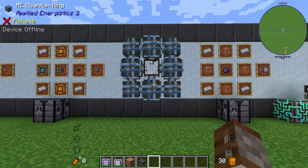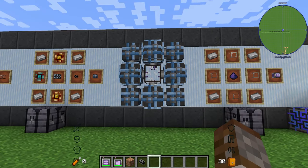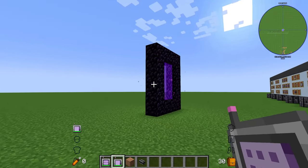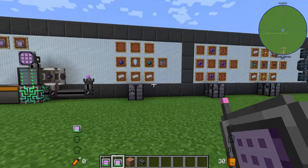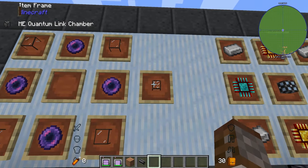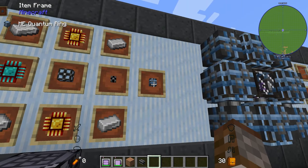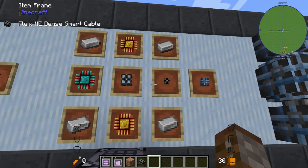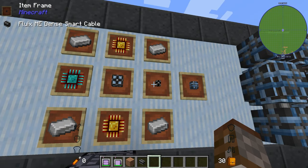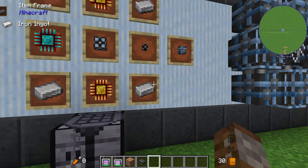Quantum bridges are a bit late game but they allow you to traverse tremendous amounts of space as well as dimensions — because the wireless terminal and booster system doesn't work across dimensions like the Nether. The bridges are made up of two different components: the quantum link chamber, made from quartz glass and flux crystal pistols, and the ME quantum ring, which requires a logic processor, energy cell, engineering processor, smart cable, dense smart cable, and four pieces of iron.